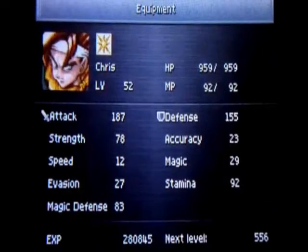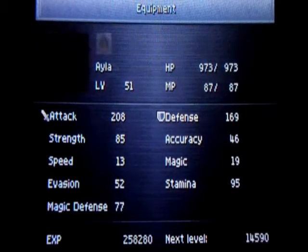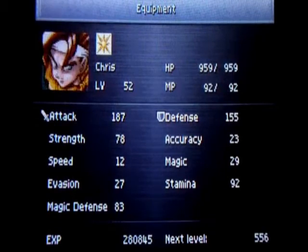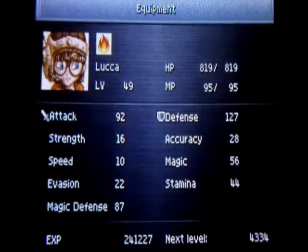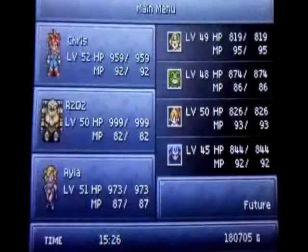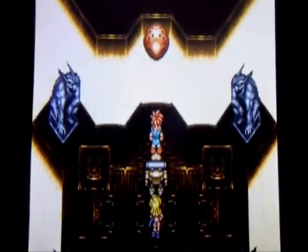Hey guys, AK47Master here back with some more Chrono Trigger. On this episode we're going to be doing the Sunstone side quest. In order to do the Sunstone side quest you need to head to 2300 AD in the future and head over to the Sun Palace. I'm going to replace Luca with Ayla, not that it really matters much, but anyway it's time to go to the Sun Palace to retrieve the Sunstone.